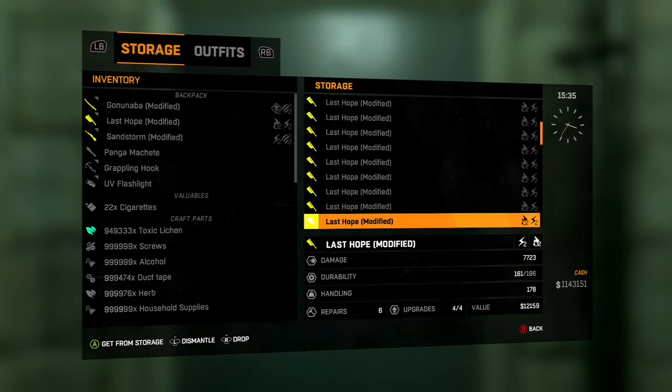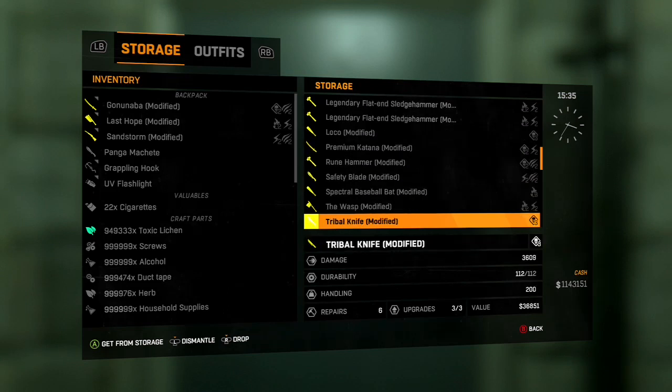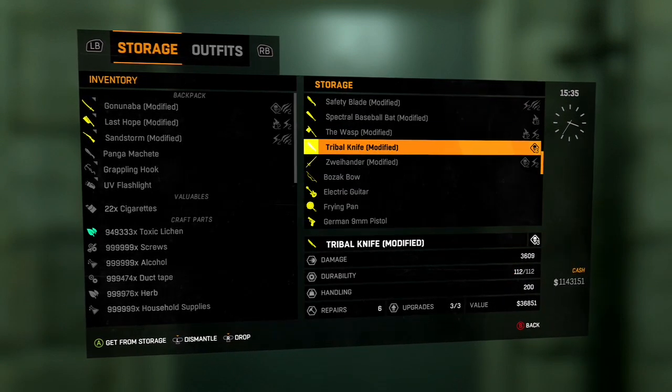So I'm going to drop the wasp, and you can just drop it multiple times — keep dropping it. Sometimes it crashes, but you can drop as many as you want and it'll appear on the ground.